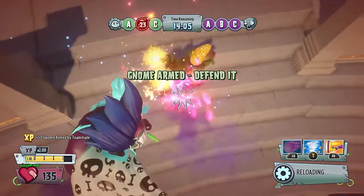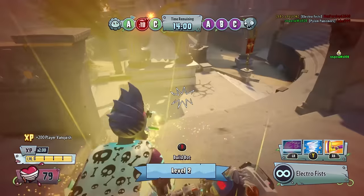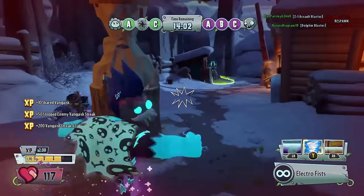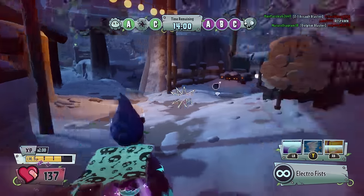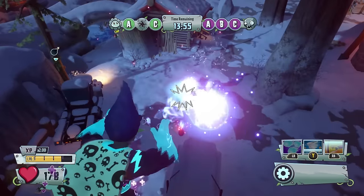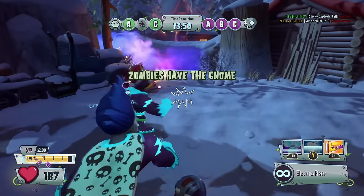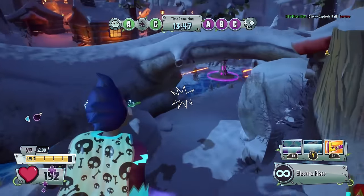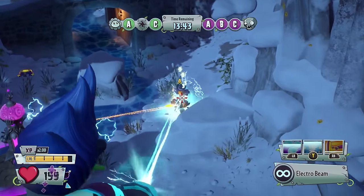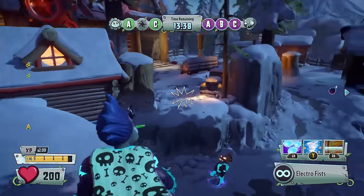If you've already got Garden Warfare 2 but don't have the Deluxe Edition, you can upgrade by heading over to the mailbox for a small fee of about $10. You'll get two unique abilities — the Super Multi Ball and the Bigger Better Butter — plus two unique customizations for Super Brains and Colonel Korn. You're also guaranteed the Custom Emojis and the Z7 Mech Imp, and if you didn't pre-order at launch, you'll still get those in the Deluxe Edition, along with a character pack and 200,000 coins.